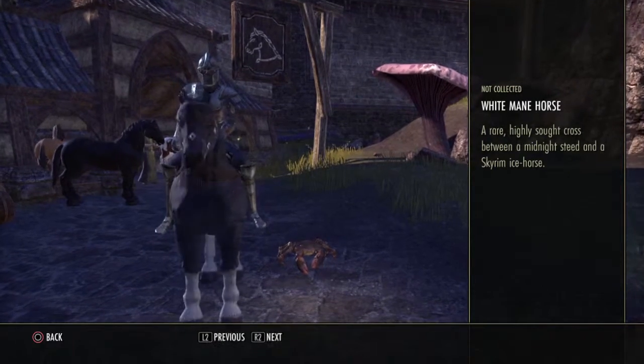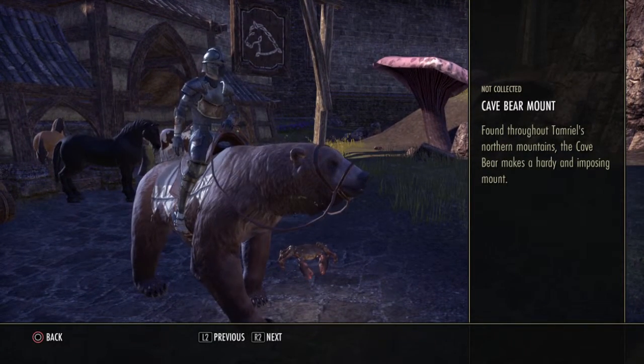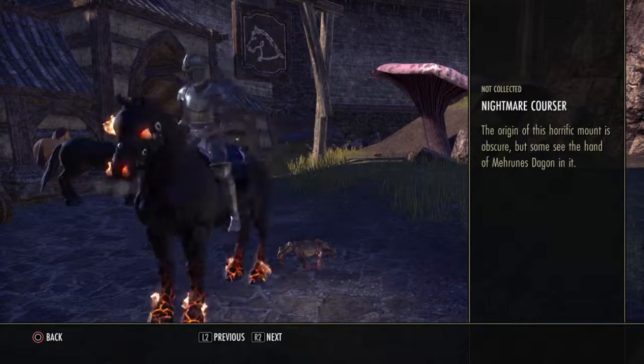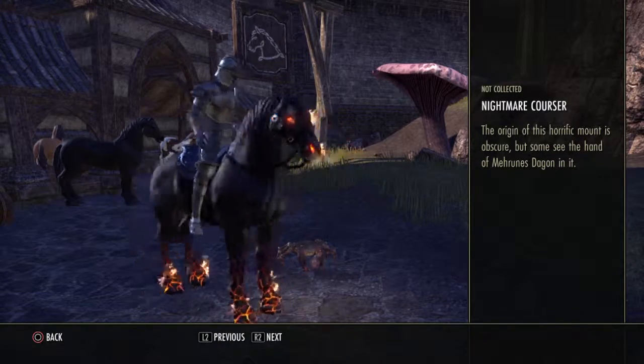The black one, which I like, I'm going to buy next. The black one is my favourite. Not this black one — I like that one. It's like a gorilla. This is my favourite horse, this is what I'm going to buy next.